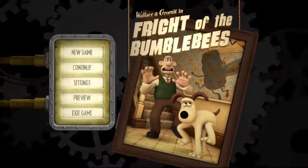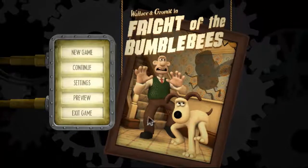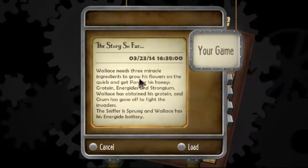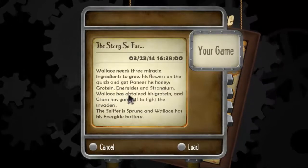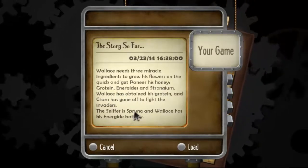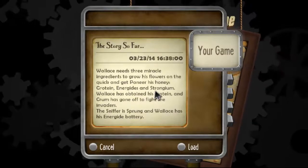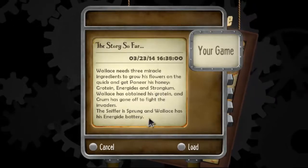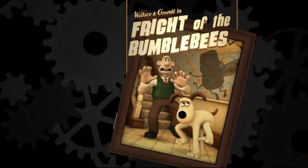Hello and welcome back to another episode of Wallace and Gromit in Fright of the Bumblebees. Shall we continue? Let's have a quick recap. Wallace needs three miracle ingredients to grow his flowers quickly and get near his honey: Grotein, Energize, and Strongium. Wallace has obtained his Grotein, Gromit has gone off to fight the invaders, the Snicker is strong, and Wallace has his Energize battery. That's what we did last part. I don't want to make these intros too long — I just want to get into the game.